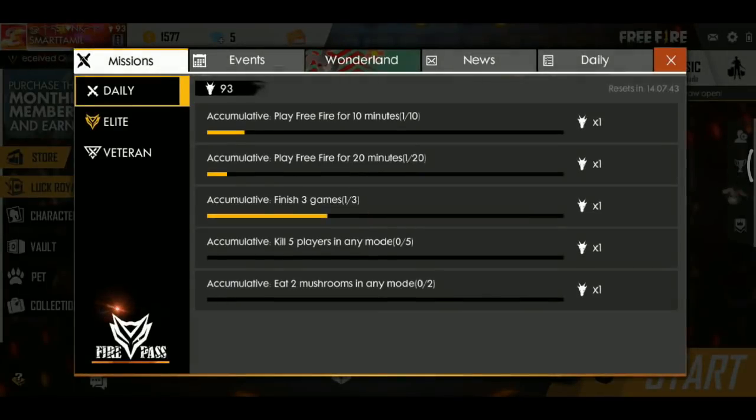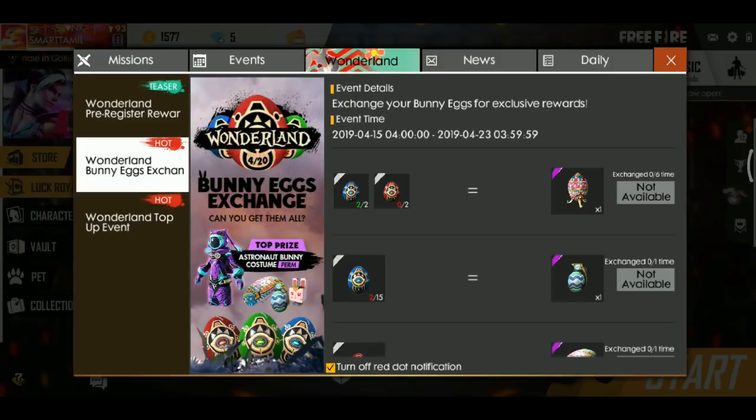If you want to talk about the Bunny Event, it's called BUNNY event. It's called the start and the end. The start is called 15-4-2019 and the end is called 23-4-2019.